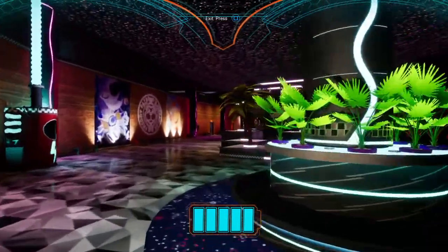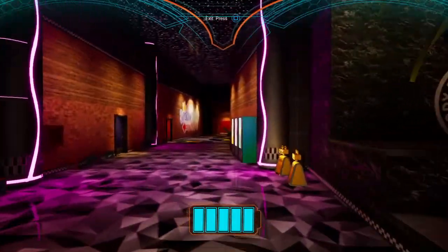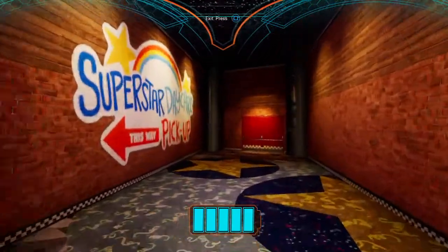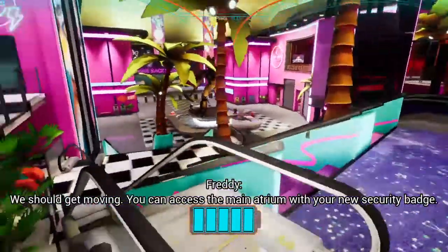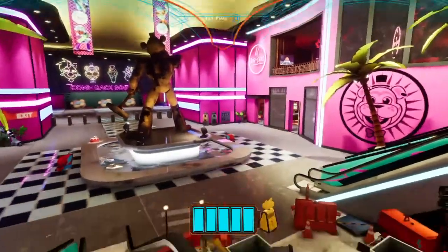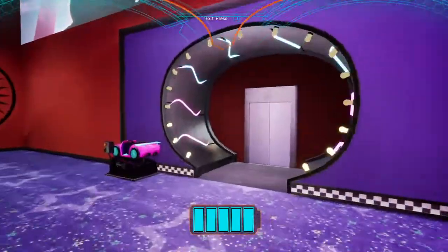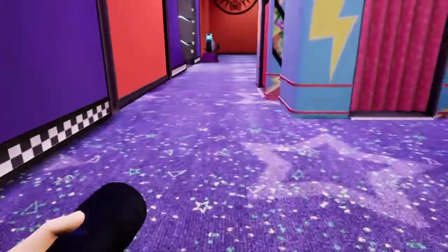You know, whenever you're inside Freddy, any music or sounds going on get quieter since you're actually inside Freddy. It's a good touch. But now I don't know what I have to do. We should get moving. You can access the main atrium with your new security patch. Now that vent over there — if you know what game I'm talking about — that vent is looking kind of sus. Now I can't go through these.